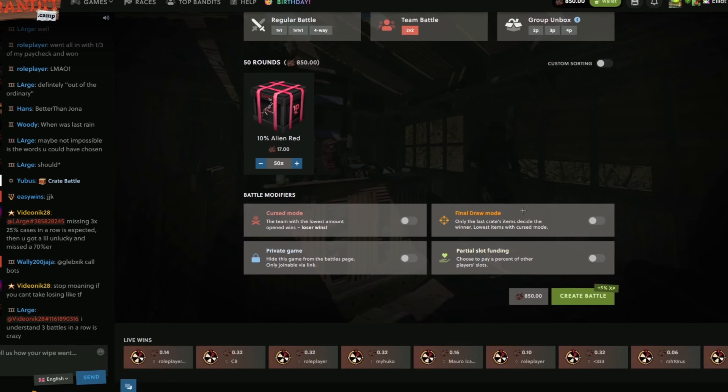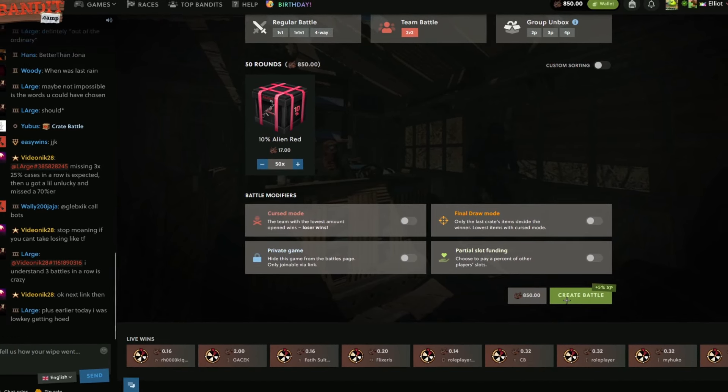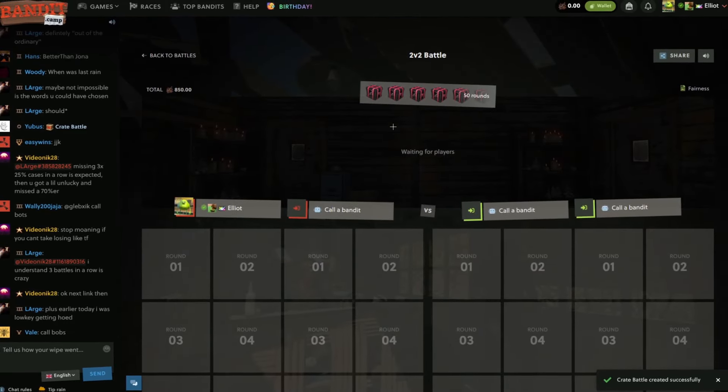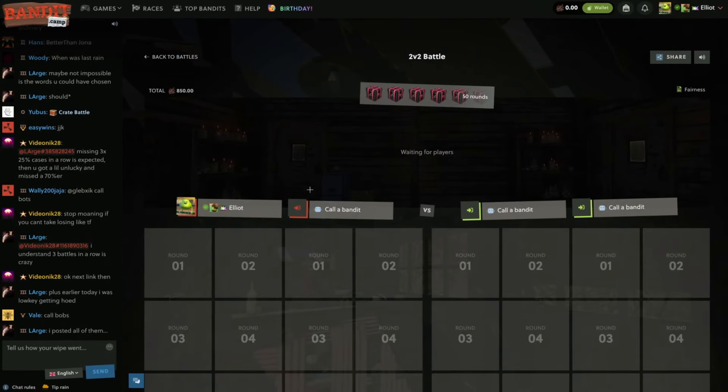We're going normal 2v2 again. Hopefully this one pays — we lost the last one, sorry to spoil it if you didn't watch. With 50 cases, if my math is correct, we should see about 20 alien reds overall if we follow the house edge, but it's gonna be hard to keep track of. Hopefully we catch a W here.